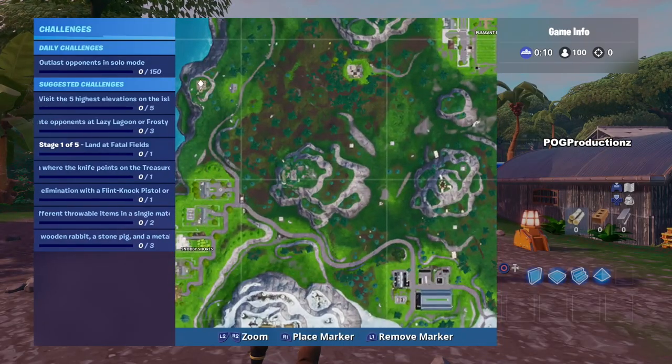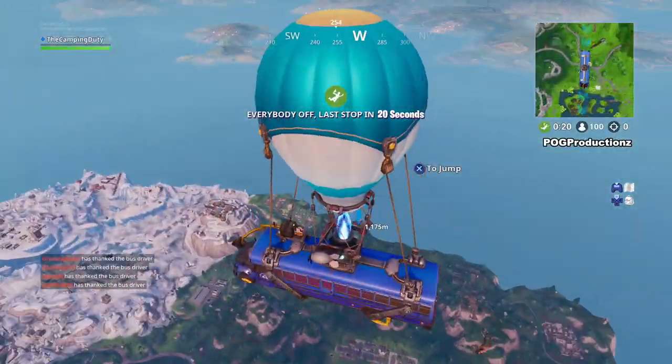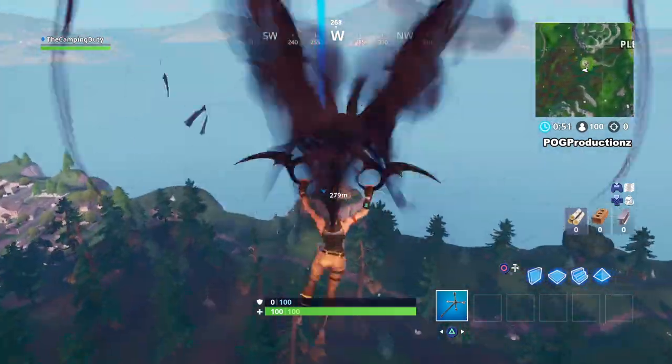Hey, what's going on guys, Pog here and welcome to today's video. In this video I'm going to show you guys the locations for the week 6 season 8 challenge, which is basically visit a wooden rabbit, a stone pig, and a metal llama.